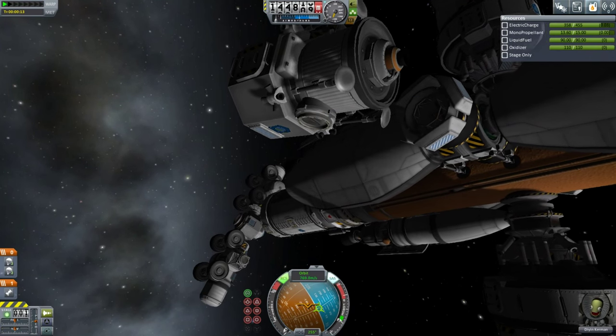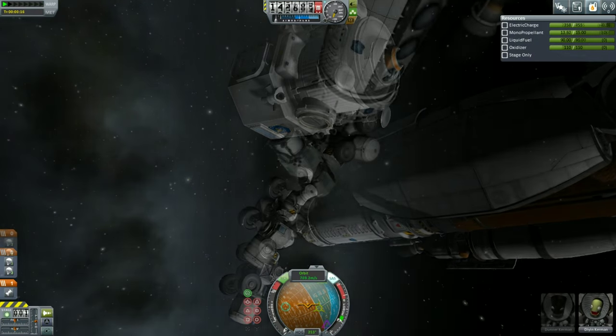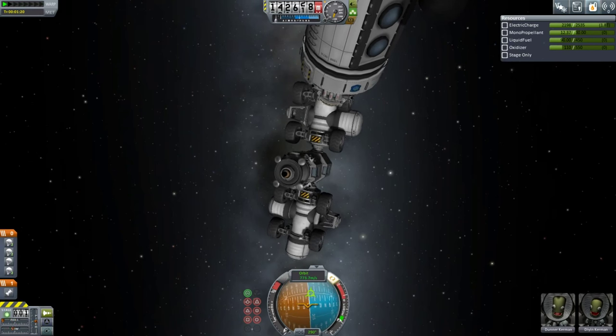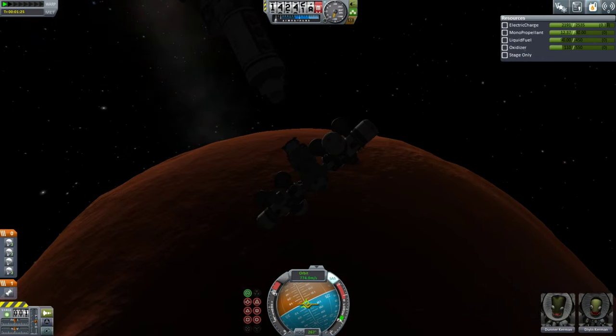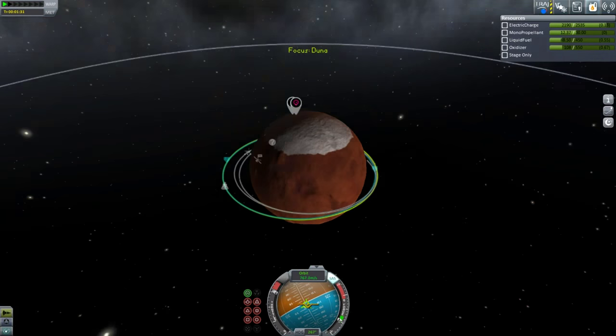Once in a stable orbit, we can send down our first part. We'll give our movers a suborbital trajectory.